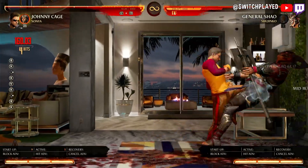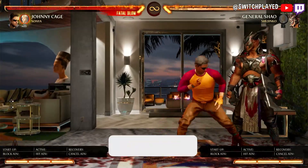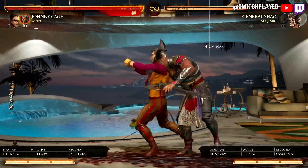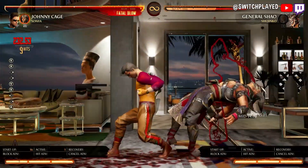Today we're going to be going through some of Johnny Cage's advanced combos in Mortal Kombat 1. Johnny Cage is a very strong and fast character with a ton of annoying overheads and amazing stagger pressure. He doesn't do the biggest damage, but his ability to open you up is among the best in the game.